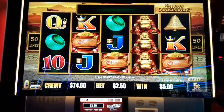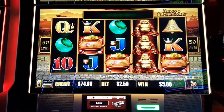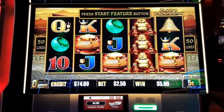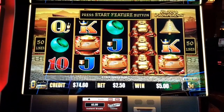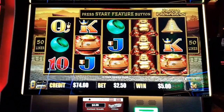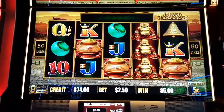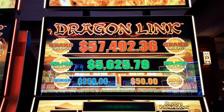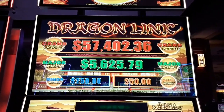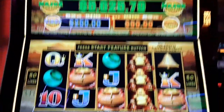Hi guys, Blaine here from Spin and Winning Slots. I just sat down to Aristocrat's Dragon Link Happy Prosperous. I am playing the High Limit one, and I'm in the middle of free play. I had $10 worth of free play left. On my third spin, I just got the six free games. I got the pot bonus on Happy and Prosperous. Here's what we're playing for: a $57,402 grand, a $5,625 major, a $250 minor, and a $50 mini.